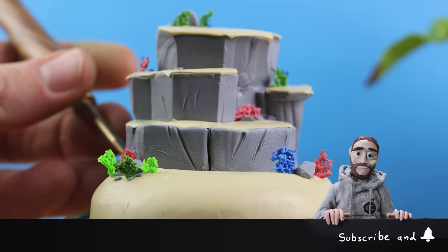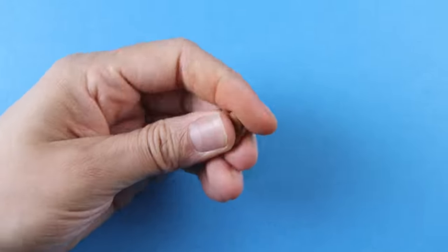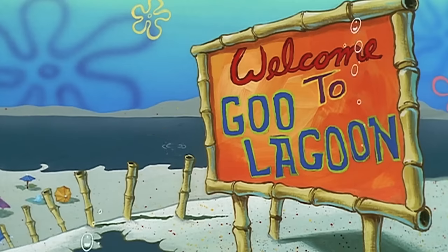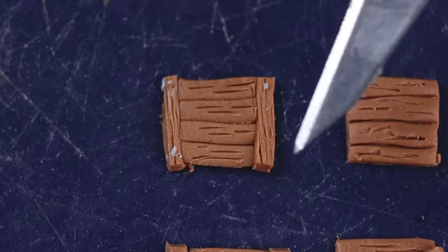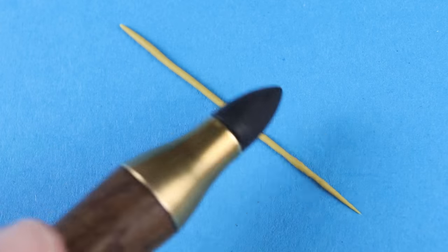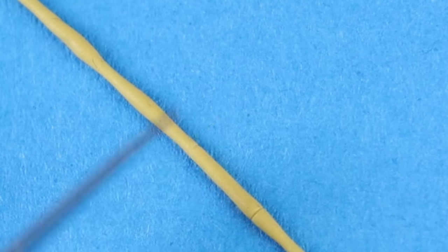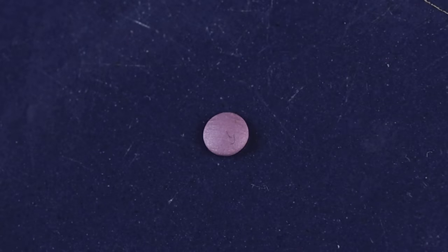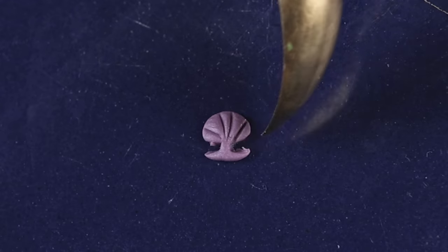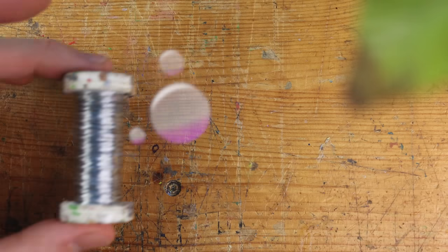I also have another idea which we will try out later — using some green wool for some algae, some seaweed, which is hopefully then floating and moving underwater, or in our case under oil. Once again Crystal helped me to create some beautiful details for the level. Right now she's working on some fences made out of bamboo, and we also have some tiny shells — one or two millimeters — which will be scattered around on our tiny island.